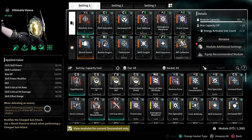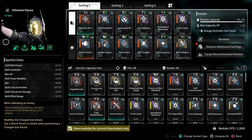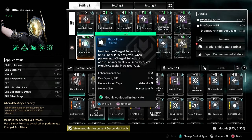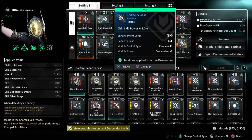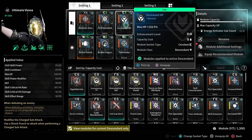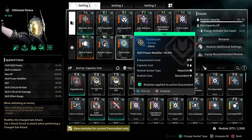All right, I appreciate you hanging around to go over the module breakdown. As you can see with the reactor, I've got everything in use. For the transcendent mod I'm using Absolute Zero. For the sub-module you can use Shock Punch, but you can use any one here — it does not affect the build at all. Chill Specialist gives me 81.2% nimble fingers, skill cooldown at minus 25.6%, and increased HP max HP at plus 218.5. Technician gives me a skill power modifier at plus 50.8%.